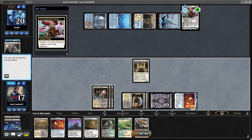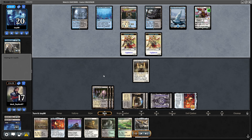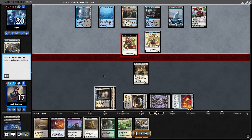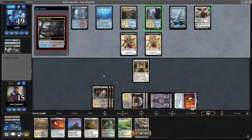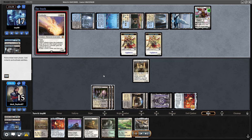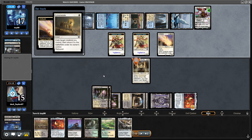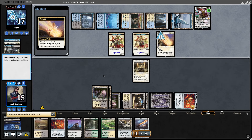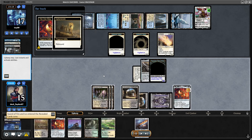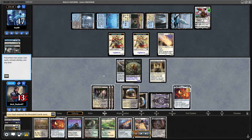Opponent goes for Wandering Emperor, but I don't really care — I have Ephemerate to protect my Stoneforge, and Persist to put Kaldra on the field. Kaldra is a significant threat in this matchup. Opponent finds Hallowed Fountain, goes for Solitude. But I have Ephemerate, so I find another equipment — I have Sword of Fire and Ice and Lion Sash. Pretty happy with Lion Sash as a third equipment, relevant in a lot of matchups.